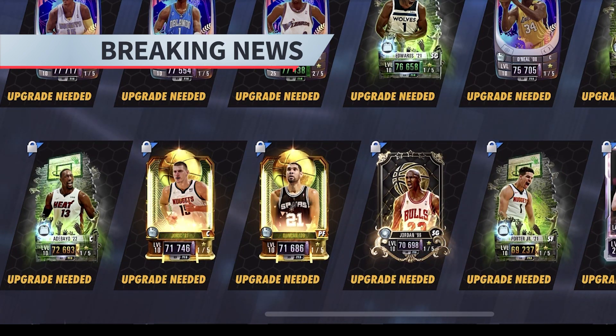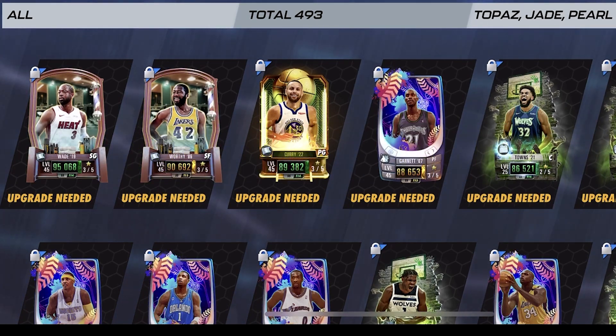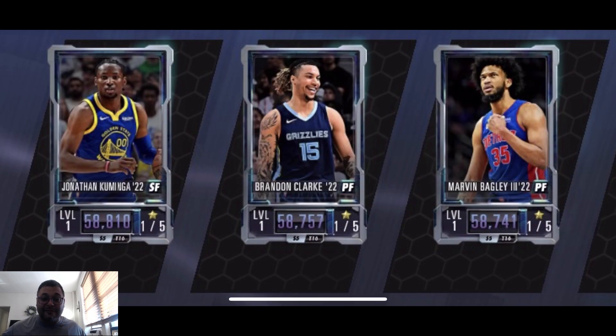That's right, DRL sneak peek here — we got the obsidian tier coming very soon and I'm going to show you all the obsidian foundation cards coming to the game. The obsidian players are being kicked off with a Tyrone Lu card; notice the power is slightly higher than the pearls. Then we have a Jalen Suggs, a Kurt Rambis, and a Nate McMillan — that's a throwback player for sure.